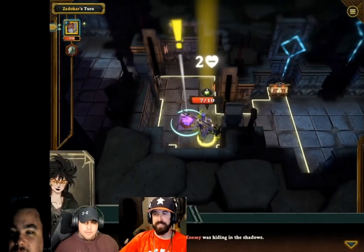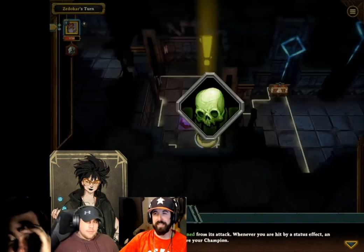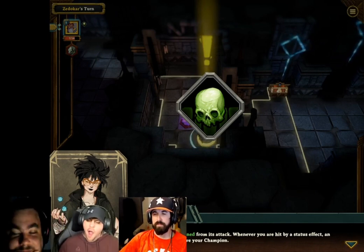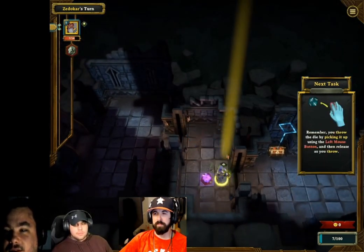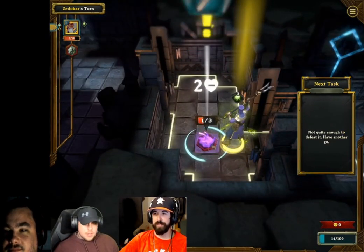You've been hit by an enemy hiding in the shadows and you have been poisoned from its attack. Whenever you are hit by a status effect, an eye will appear above your champion. Attack the enemy now — sounds like a good plan. You throw the die by picking it up using the left mouse button.